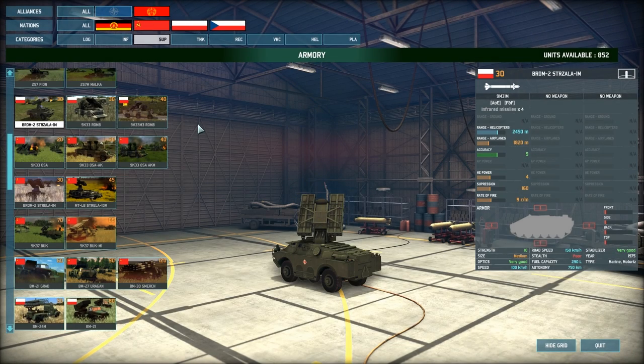Hello guys and welcome back to the second part of my PACT tutorial for the support units. We're going to be continuing with the BRDM2 Strizalet 1M — this is the first of a few infrared missile AA units that the PACT side can get.